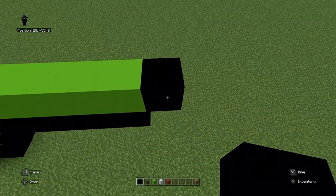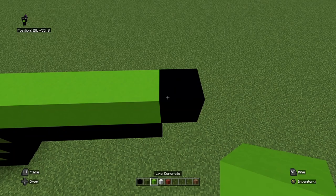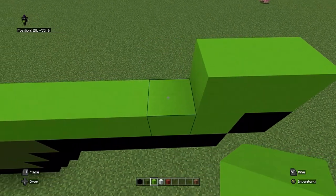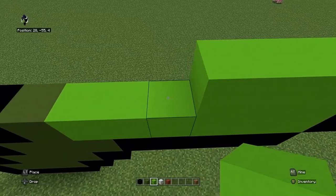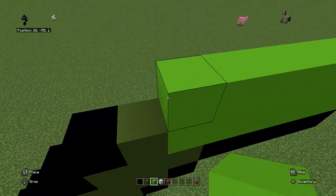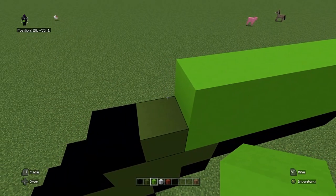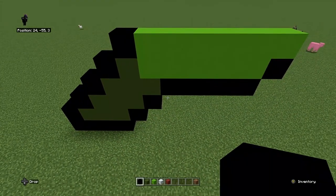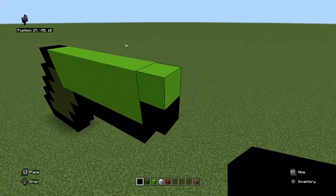From the end we just ended on, you're going to start with a lime green concrete, and you're going to do seven lime green concrete. With a black concrete on the very end, and on the other end as well, that we started on.